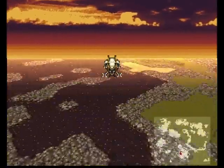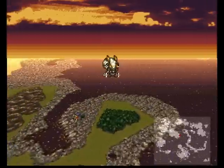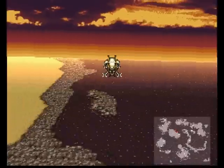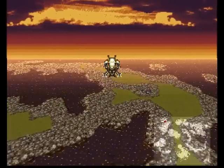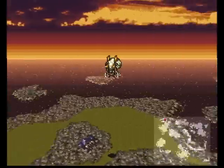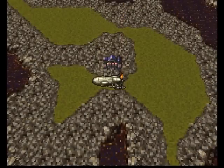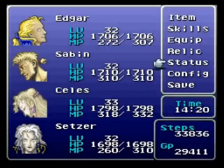I should mention there's an enemy called Doomgaze flying around. He's pretty tough — keep your eye out for him. And if you do run into him, he's carrying the Bahamut Esper, which is a pretty good one. But you have to kill him to get it, and the Vanish X-Zone trick usually doesn't work. Vanish Doom seems to work a little bit better.